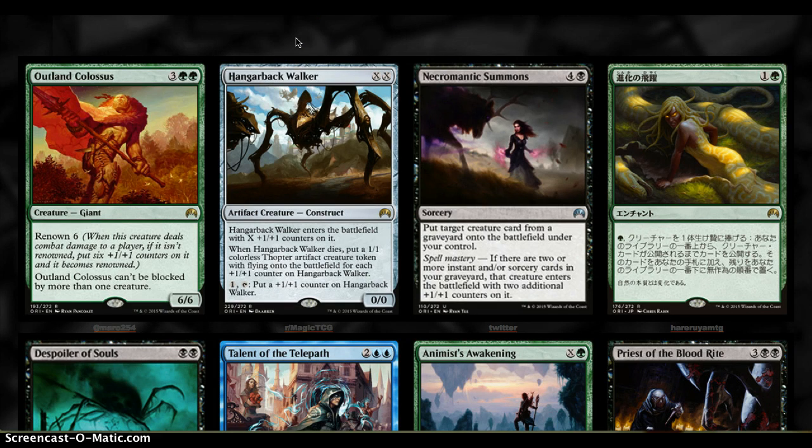Hangarback Walker is double X mana for a 0/0 artifact creature. It comes in with X +1/+1 counters, and when it dies you get a 1/1 Flying Thopter for each counter on it. You can also pay one colorless mana to put a +1/+1 counter on it. There was a similar construct card from a core set a few years back — it was 1 mana for a 1/1 and scaled up like mad, becoming a real problem in Limited. Hangarback Walker is that on steroids.